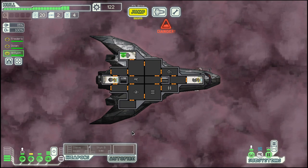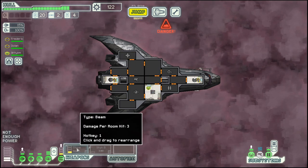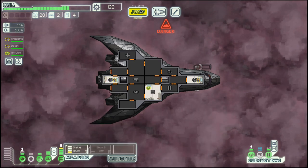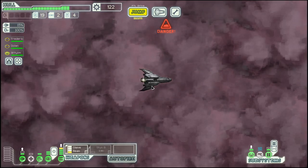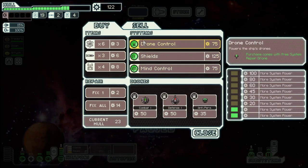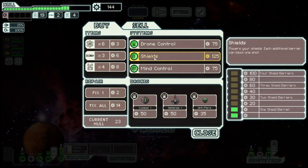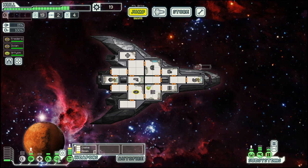Hopefully the store we saw right at the beginning is not the only one. We could even go there — we have the stun bomb, we could sell that. Let's do it, let's not take any chances. There is a store at the end. Let's sell this one, buy the shields, and then probably we can do this for now.